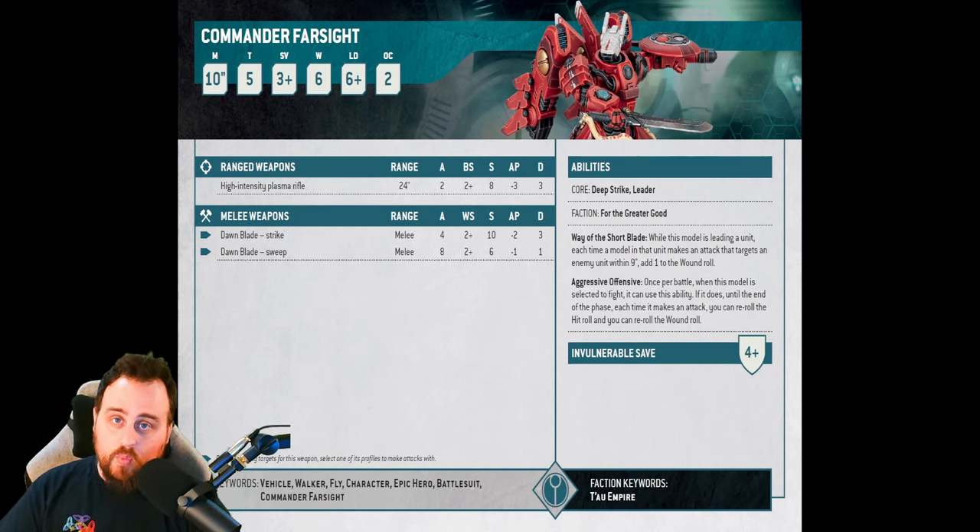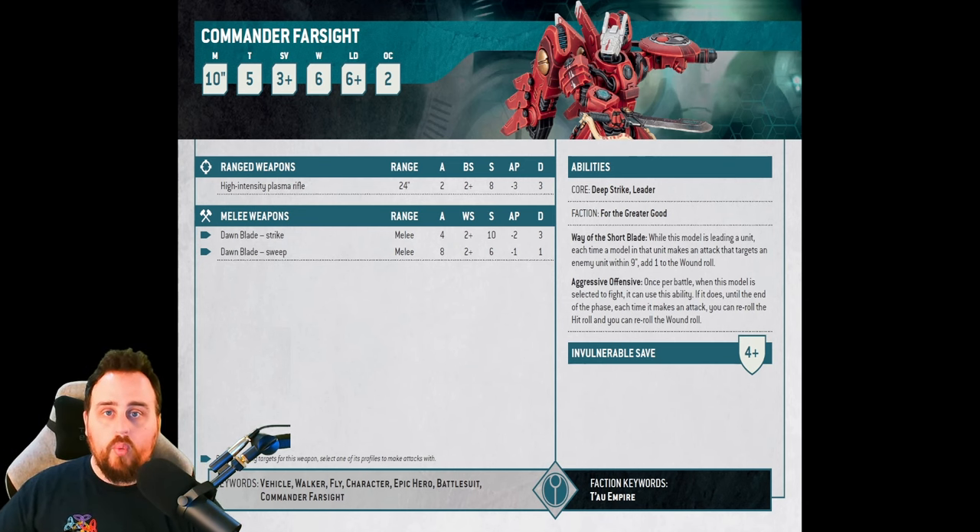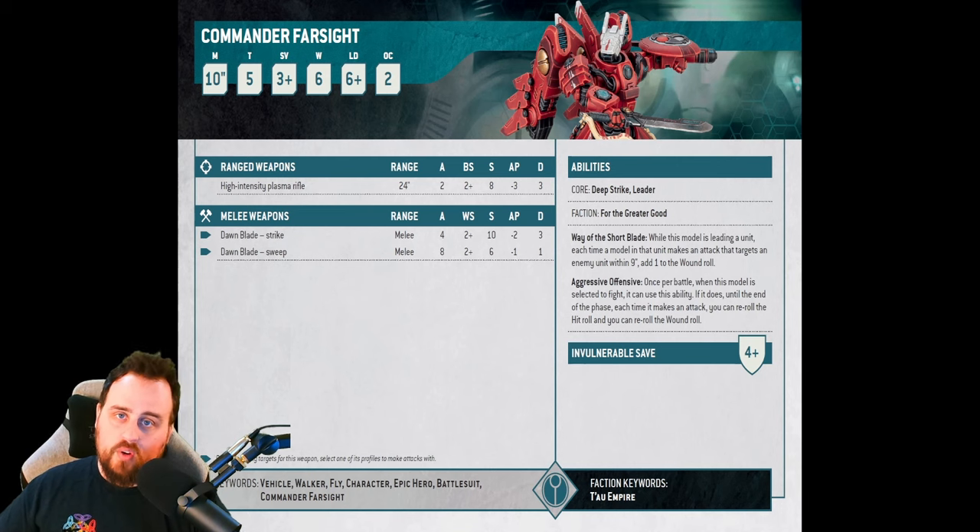With the tragic loss of fusion blades, the Onager Gauntlet, and the Thermoneutronic Projector, we no longer have any credible melee threats except for Commander Farsight. He has two profiles: four attacks on his strike, eight attacks on his sweep, both hitting on twos, strength 10 or strength 6, AP 2 or 1, and damage 3 on the strike or damage 1 on the sweep. His ability to add 1 to wound rolls against targets within 9 inches is great when leading a unit, with strength 10 strikes wounding most things on twos or threes.